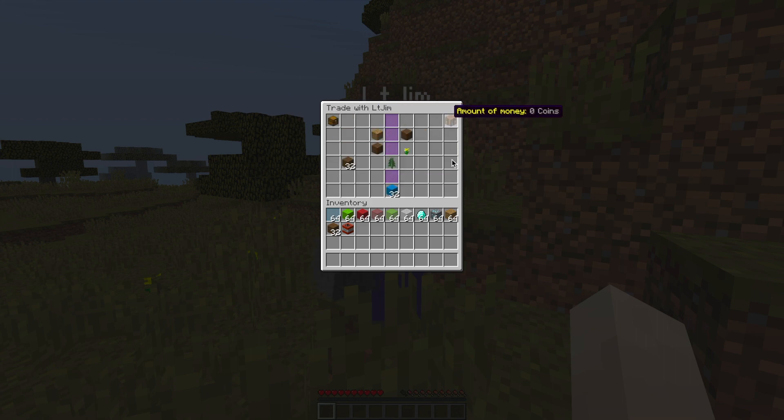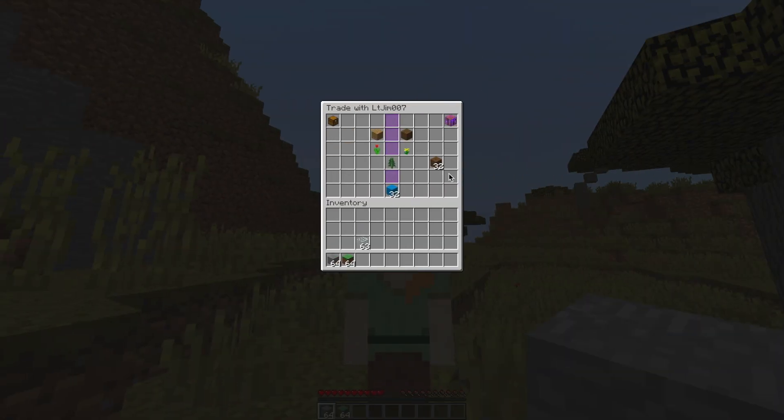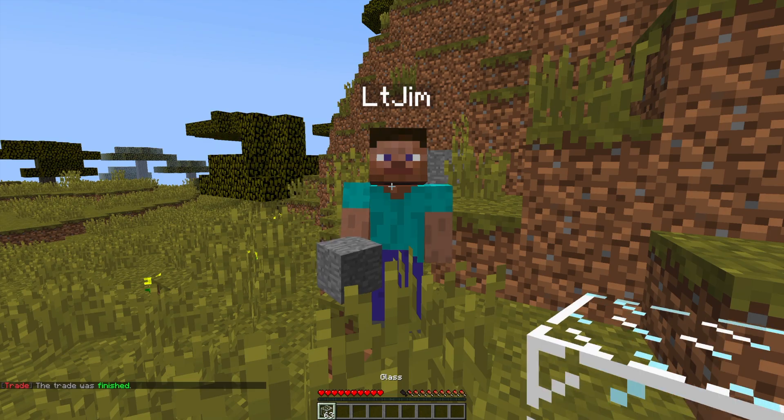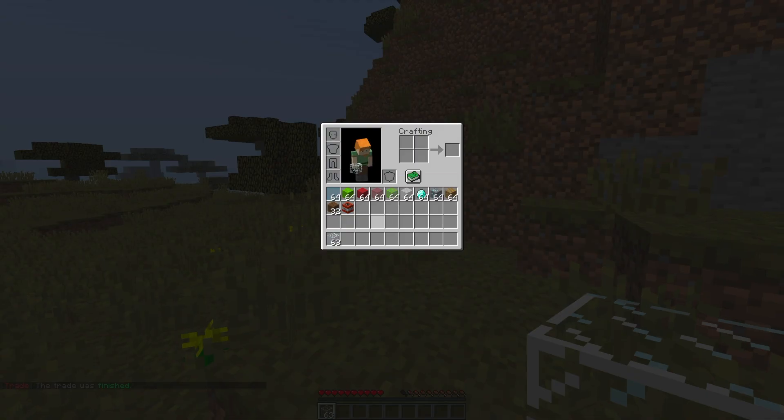If I get my other account to put something in as well and ready up, we will see that the items will change and it will show that both players are ready, and then the trade will complete. There we go — we have switched items. It's as simple as that, and it's even better if you have a nice GUI.